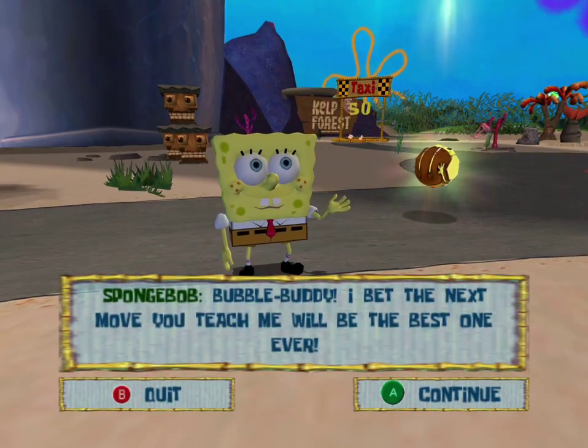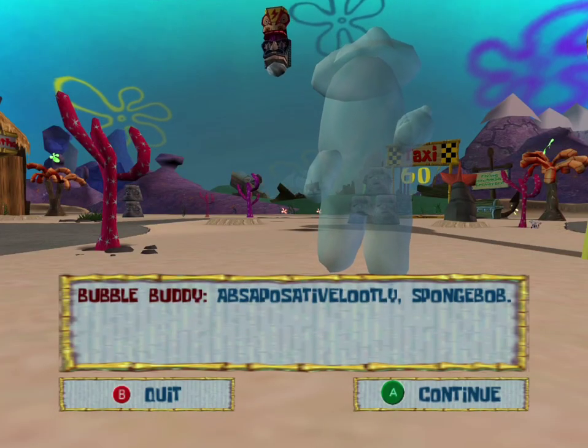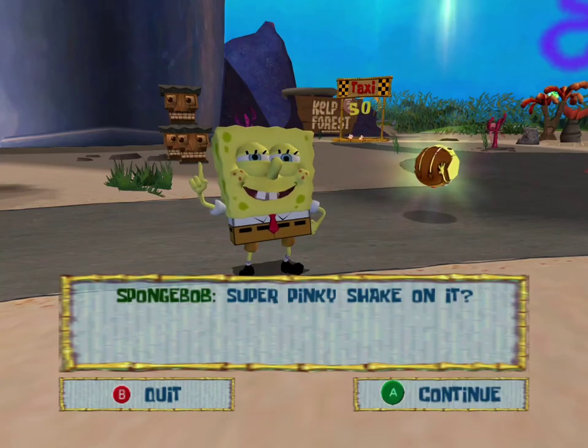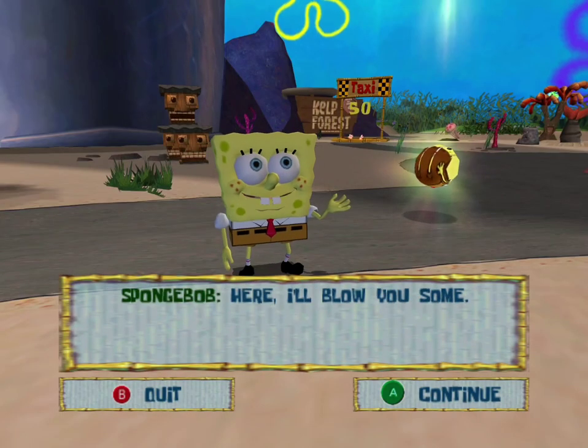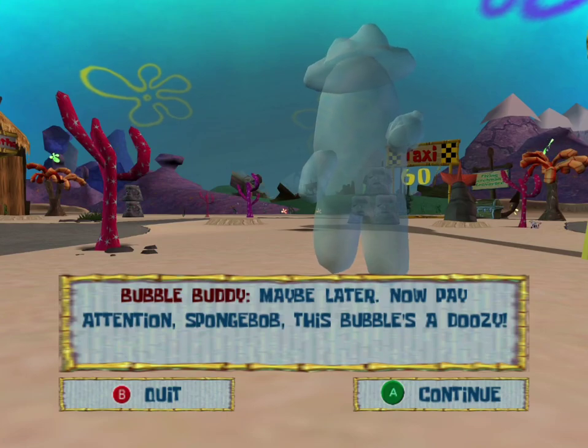Bubble Buddy: I bet the next move you teach me will be the best one ever. Abso-posit-a-vulutely, SpongeBob. Super pinky shake on it? I would, if I had pinkies. Here, I'll blow you some. Yeah, maybe later.